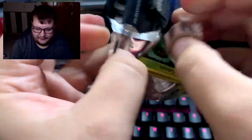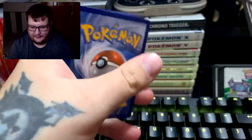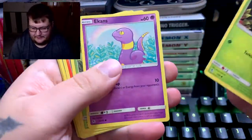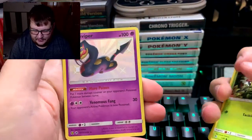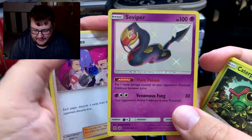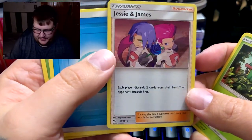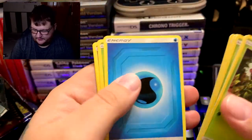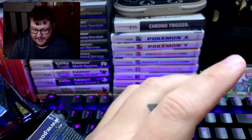Are we done with the hits already? I hope not. Caterpie, Ekans, Paras, Charmander, Slowpoke — another shiny! We got a shiny Seviper! Seviper. Our rare is Jesse and James — that's a rare — and our rare holo energy. Scyther, Jynx, and Magmar. Two more packs left.